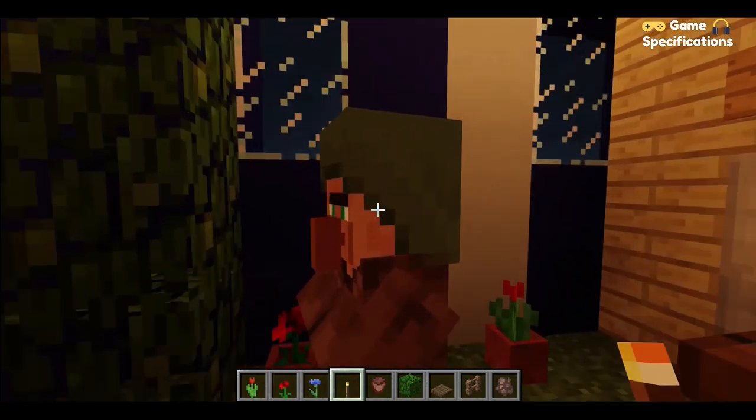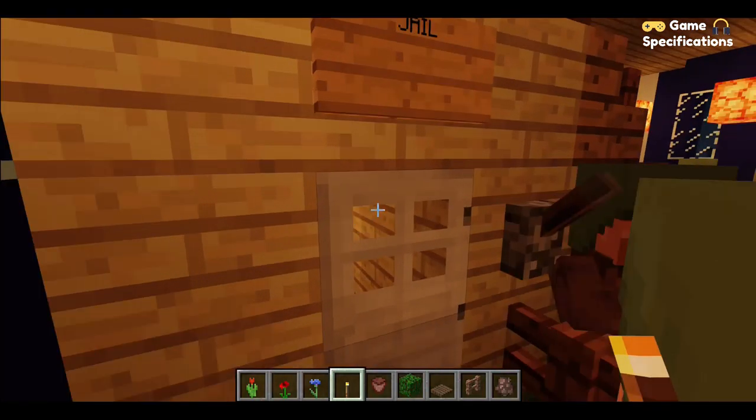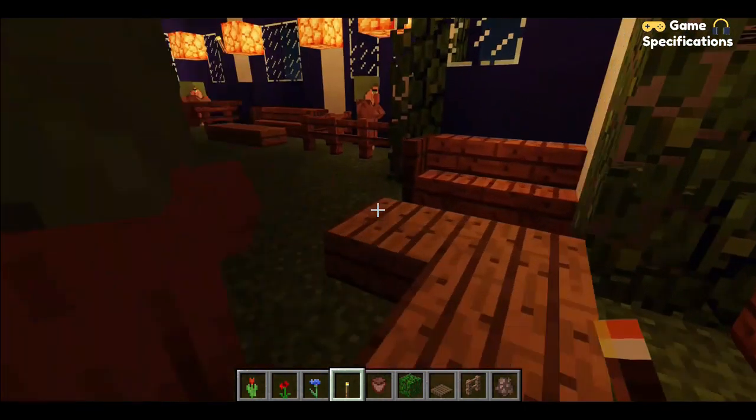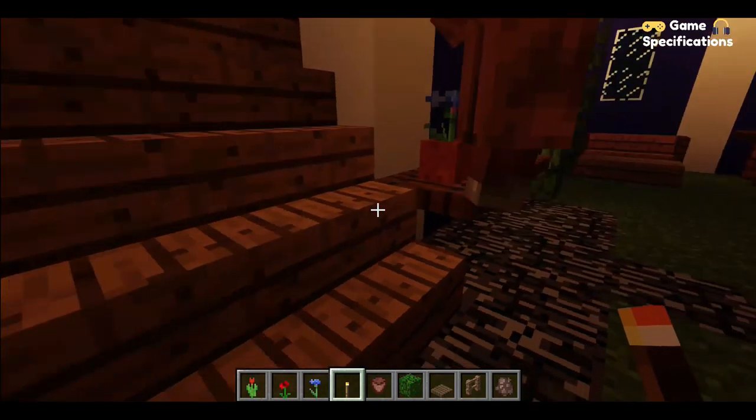This is the jailer — he has the permission to open the jail for taking people in. With this, the first floor is complete.